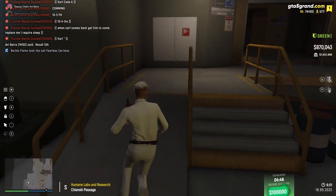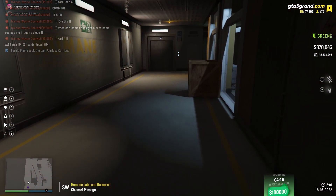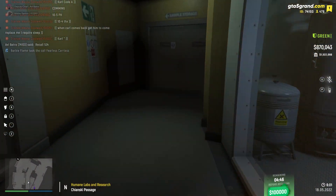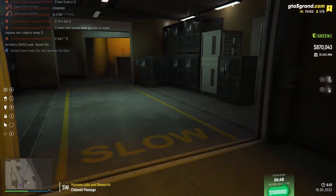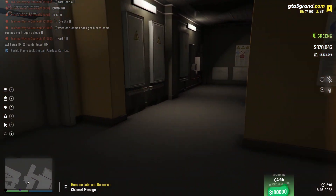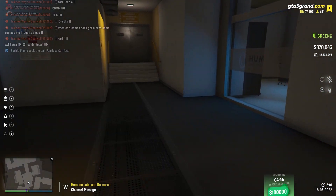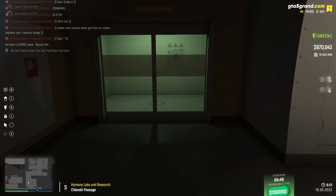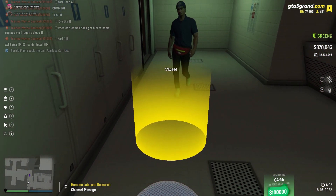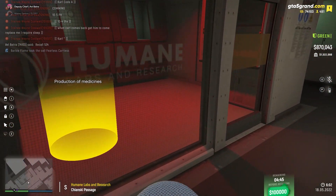Let's go inside now. The way inside is a bit confusing, so hopefully you don't get lost, but you'll get used to it. Once inside, change into the uniform over here, and from here on out, it's pretty simple.